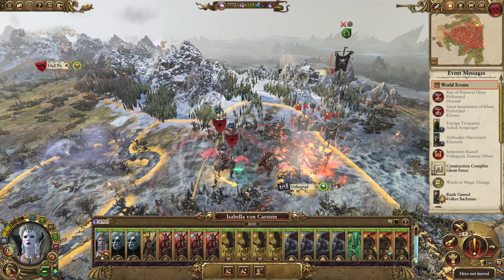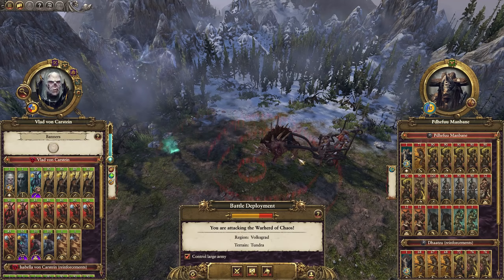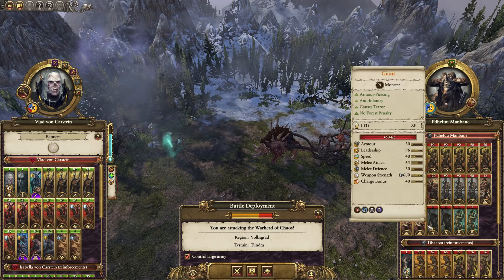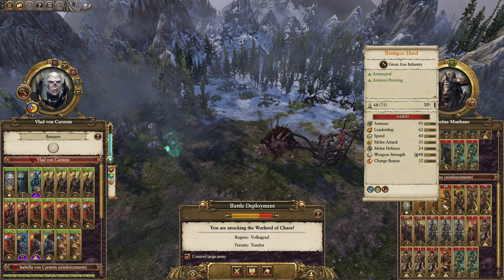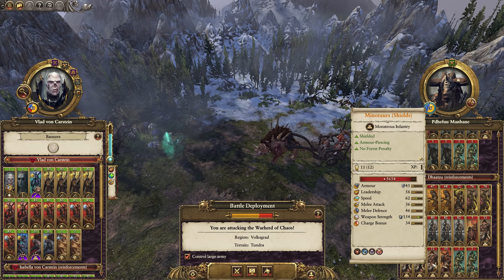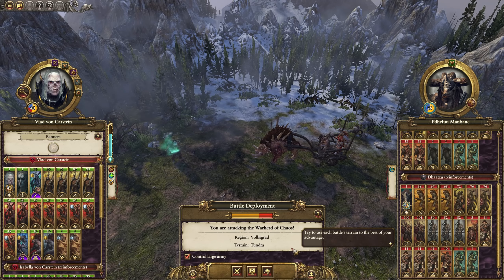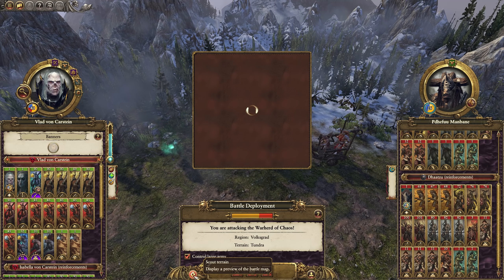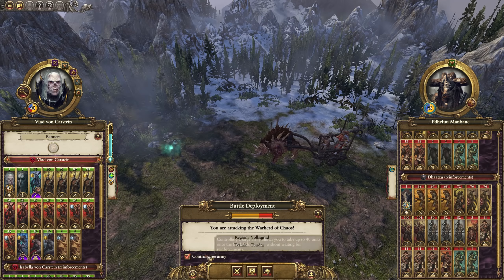I need her to be in the right position. There we go — okay, that'll do. Here goes the big battle. Now the initial forces we can take out quite easily. My Blood Knights need to get onto these Minotaurs and the Giants and the Cygors — that's most important. The second army is also pretty scary; there's a lot of Minotaurs with shields, and those are going to be difficult for my Blood Knights to kill. Let's go ahead and fight this on the map.